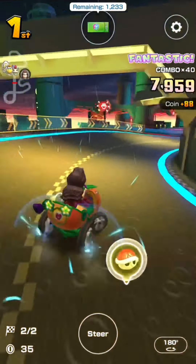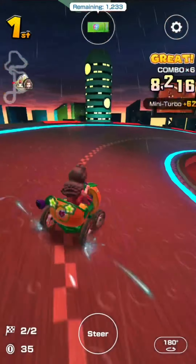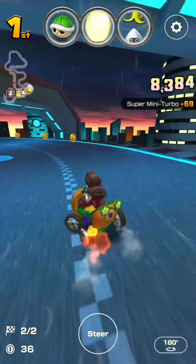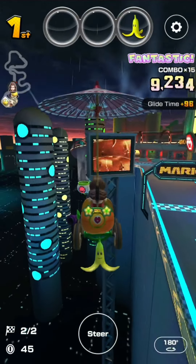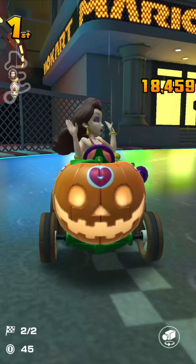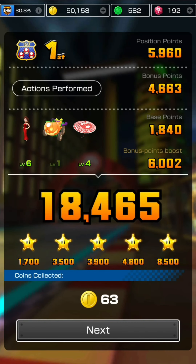A red shell incoming - should have kept that banana earlier. Losing the combo again - this track is definitely how it is, losing combos all the time. The final box: not a frenzy. My Pauline is level six and not getting frenzies is quite a bummer. At least finishing first place with a total score of 18,459 points. And my CPU literally fell off the edge - very funny to see.